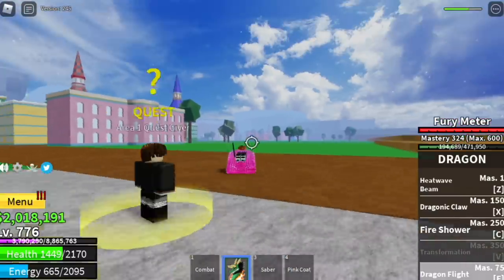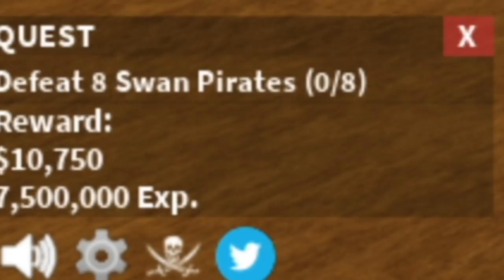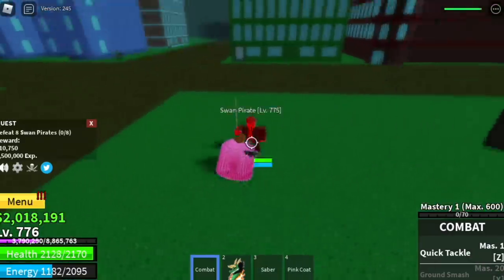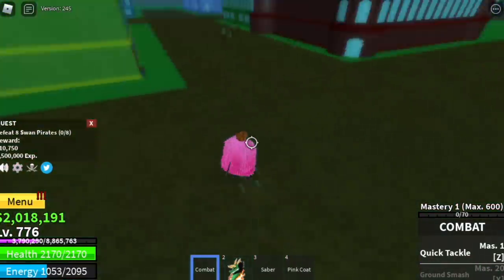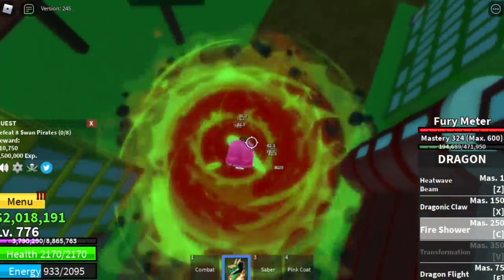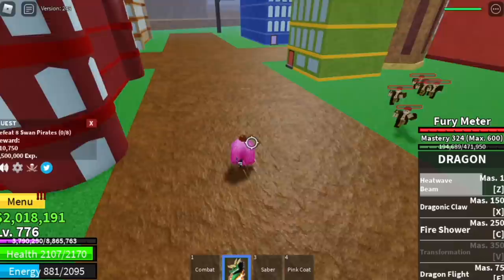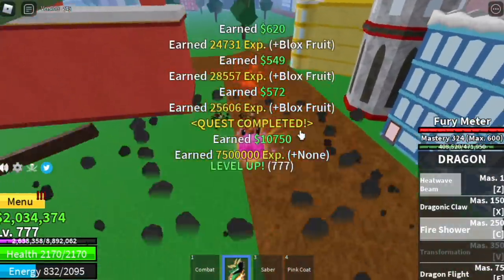Now with Observation Haki, when you reach level 775, you can go here and start defeating the Swan Pirates. This place is a very good place to level up. You just need to lure five or four at a time. You need to defeat eight. Lure four, five, or six if you want — easy to defeat them. You're going to level up here until you reach level 900.